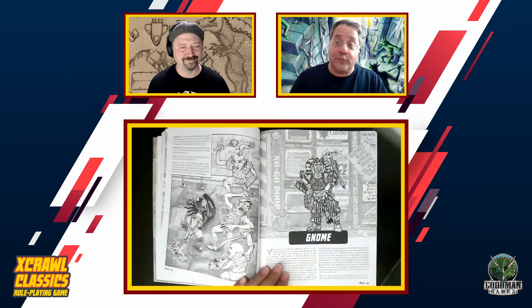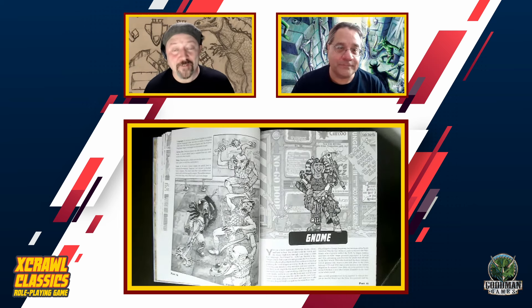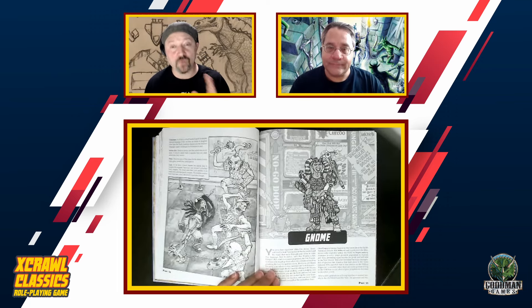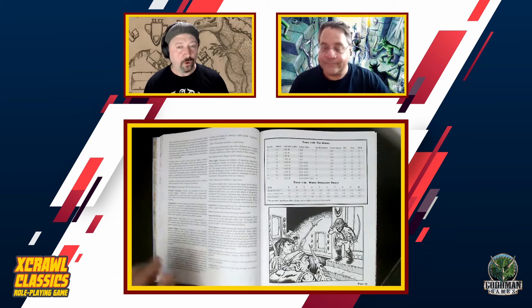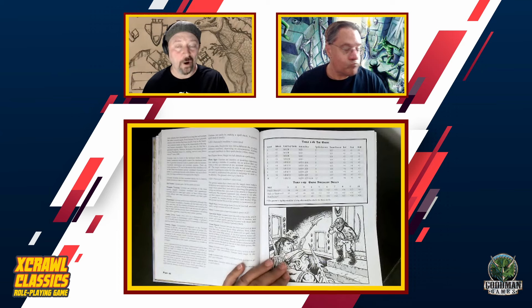Then you have the Gnome — this is the first time we actually have a Gnome in DCC material. The Gnome is a minor spellcaster with some illusion and trickery spells, and they're also really adept at getting under their opponent's skin. The Gnome can provoke and draw aggro from monsters in order to get them off one of your allies. Using that ability correctly, you can absolutely disrupt your enemy's plans, and with their illusion abilities they're very good at causing chaos on the battlefield.